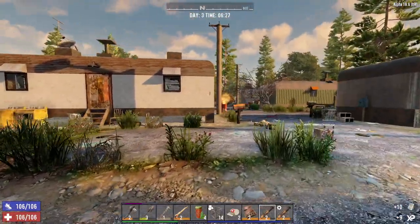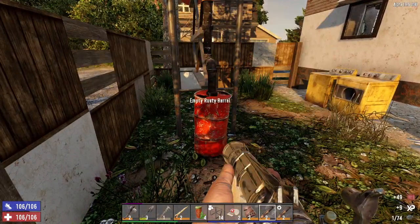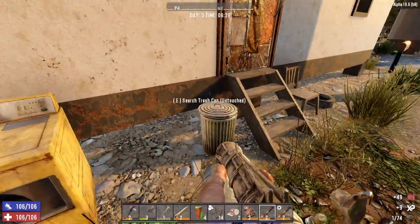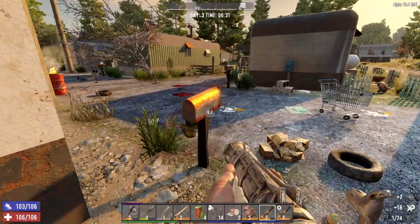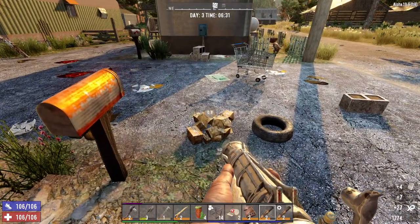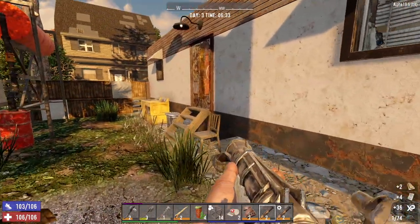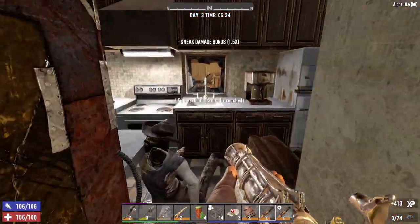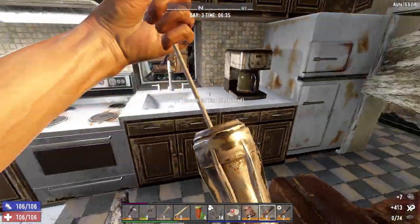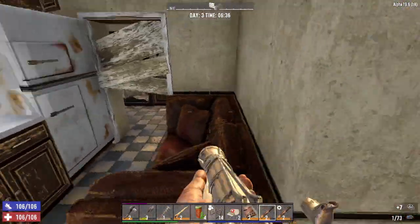I'm definitely gonna put down some storage here outside the trailer park so we can unload into it when we get encumbered. No reason to run home every time we have a full inventory - we'll just load up the storage box and make a couple of trips later to get all the stuff home. Are we clear in here? I think so, but we woke the neighbors up - that's my bad.